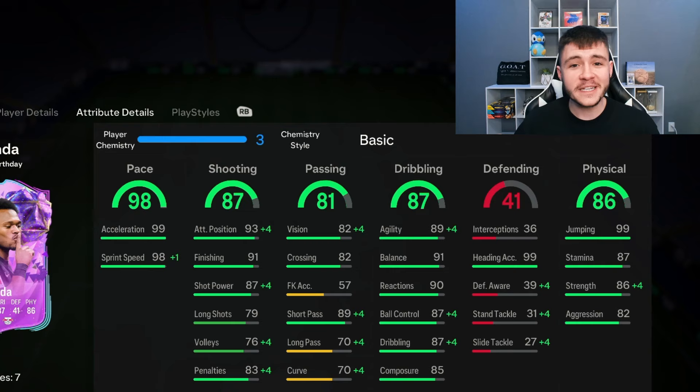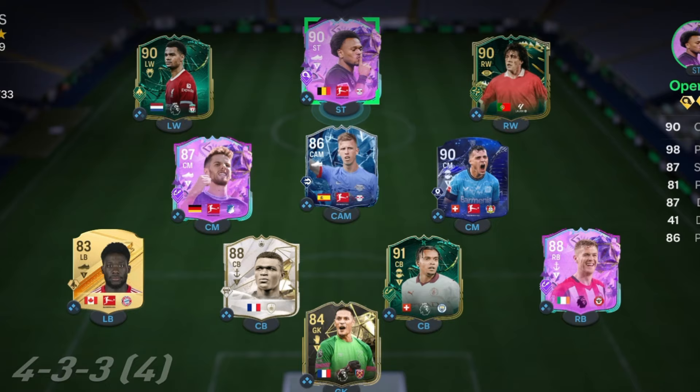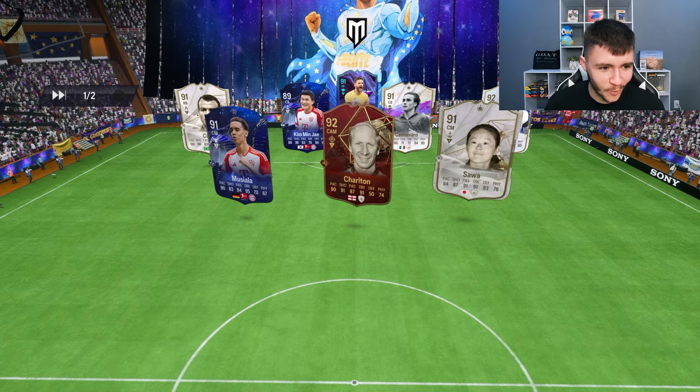If you guys do enjoy these FC24 player reviews, go ahead and leave a like on today's video and also consider subscribing to the channel if you are new — it would be greatly appreciated. This is the team we're going to be using in Foot Champions to test out the new Openda card. We're going to use him at the striker position in the 4-3-2-1 formation, so let's jump into game number one.